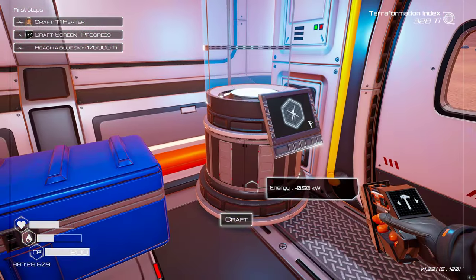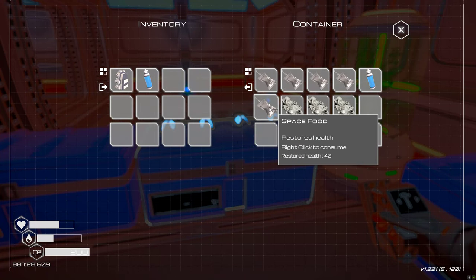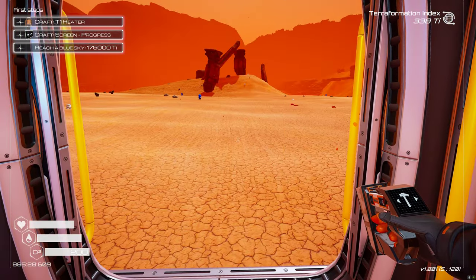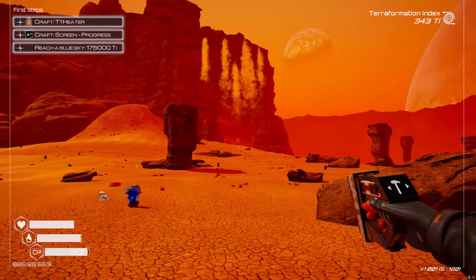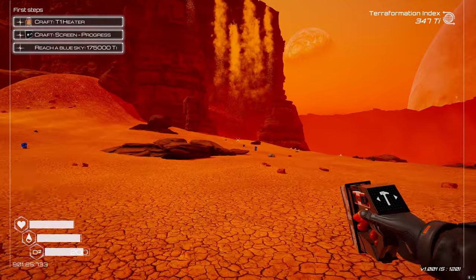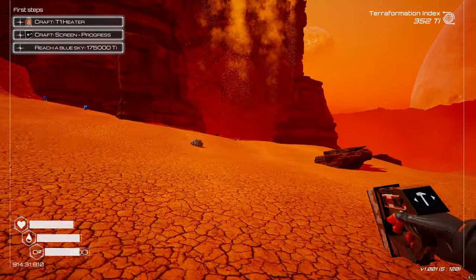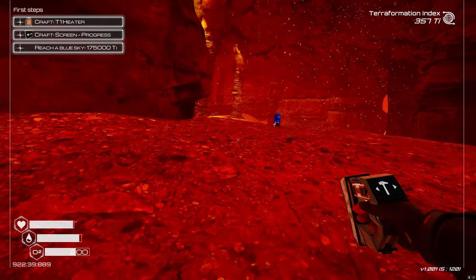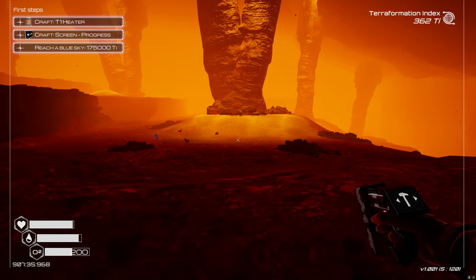Now let's get the backpack made. Silicon, titanium - I have the titanium, let's get that tier 2 backpack made! Nice - we got some upgrades right off the gecko. Let's get water and food, put the backpack on. So much more room! We need to get some iridium which is in this cave right over here - there's an abundance. I just need a couple pieces to get us going with the heat, then we'll make a drill later.